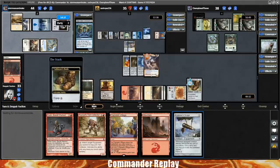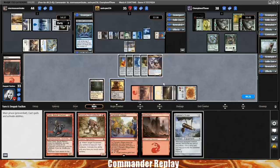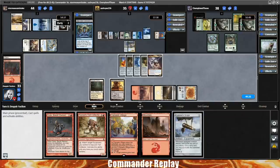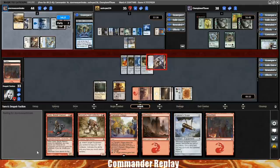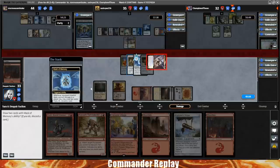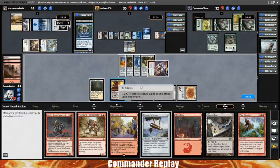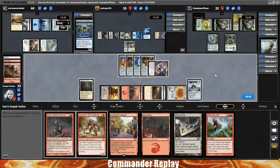It doesn't look like we can get the Explorer Scope and leave up the ability. We can still cast the Explorer Scope in the second main, but I'm going to prioritize leaving up Akiri's protection ability. We'll take a poke over to Champ — get to draw one with Akiri. It's a mountain of course. Drawing a lot of lands, but card draw and looting is going to help us get through. Hit with the Mask of Memory — Champ takes six off the double damage from the Inquisitor's Flail. We discard another mountain, then play Explorer Scope in the second main and leave up a white for the Akiri ability.